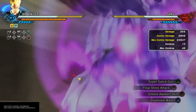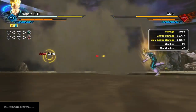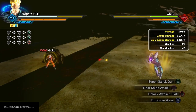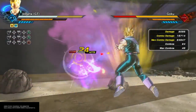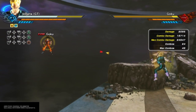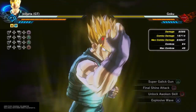We're going to full charge the Super Galick Gun and see what the damage is. As you can see, we're just under two full bars of health on that fully charged shot. It does take a long time, but if you break somebody, you're definitely going to get this off, and it doesn't cost a lot of ki. We can KO pretty much anybody with that by the time we break them.